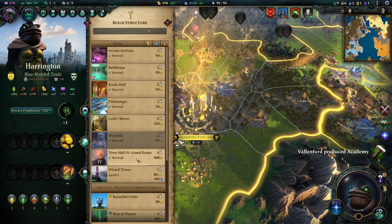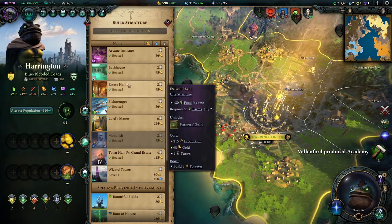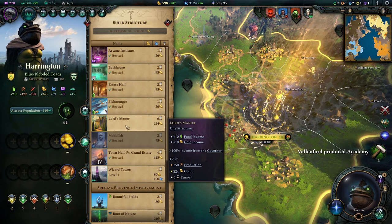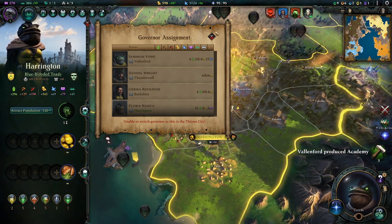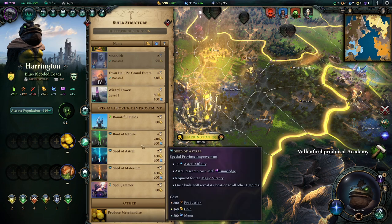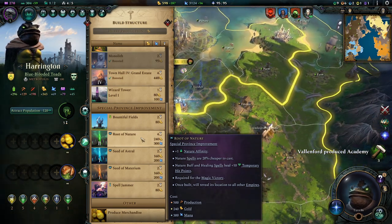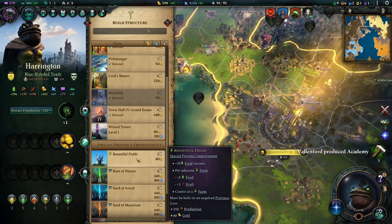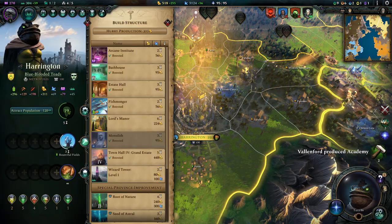We can build something again. Plus one province annexation range and plus ten gold - that's not bad but it's also not really great. Food income - we don't really need food income. Plus 100% income from governor. We could go for root of nature and build toward a magic victory, but right now I don't feel confident that I could defend these for a victory. So we could build bountiful fields, giving us more draft - and actually we might just do that. I think over here would be good - that's what we're going to build.